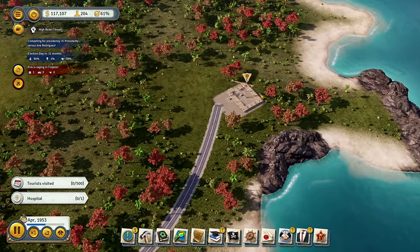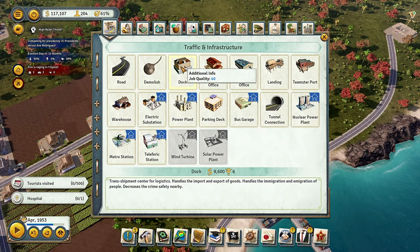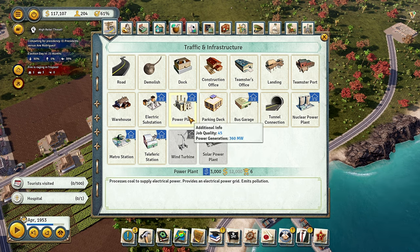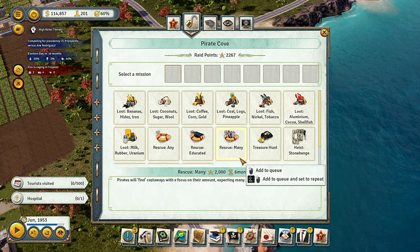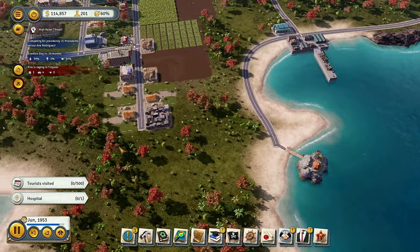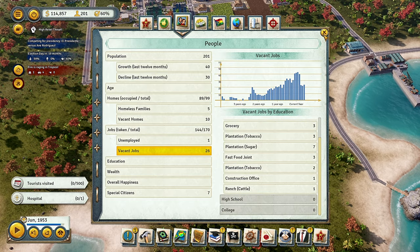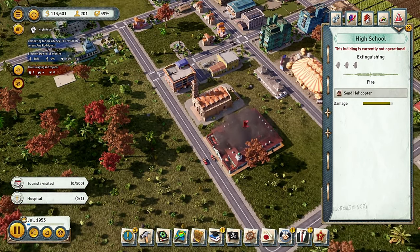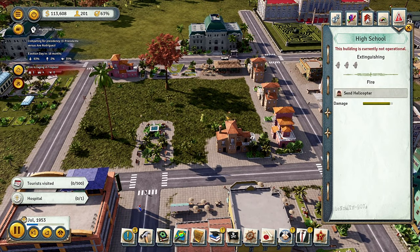Once that coal mine gets built we'll go ahead and start building the power plant — it's going to be just a regular coal power plant. For the mission we're going to go ahead and rescue many, since we need workforce. We have 26 vacant jobs just hanging around, so hopefully we get some people to fill them. The gorilla attacks are really annoying — it's new to Tropico 6 and some things just don't make sense.